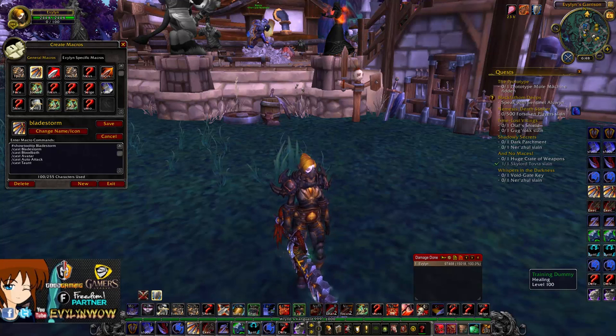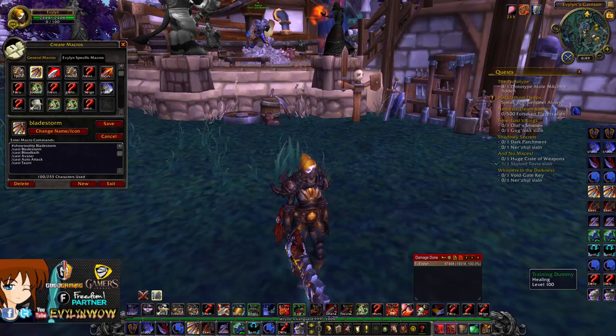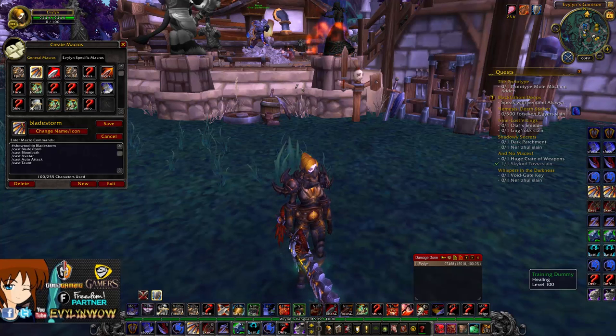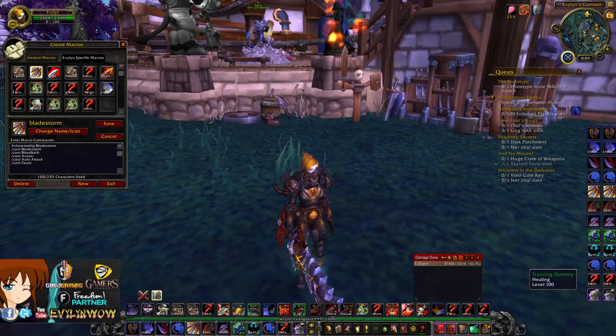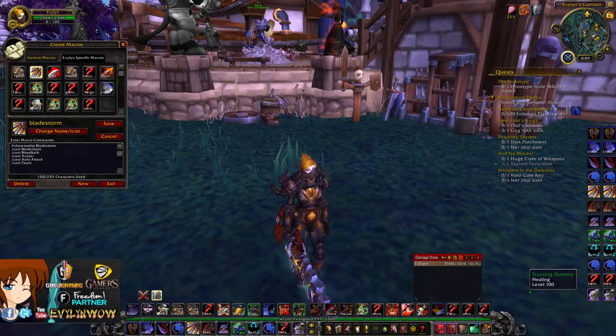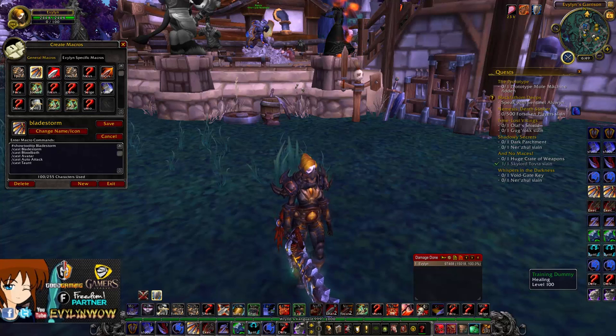Next is my Bladestorm macro. Part of this macro I have a taunt in it — I'll explain why in a moment. Basically this macro will use Bladestorm, Bloodbath or Avatar, and Auto Attack is in there because if you spam the button it will do auto attack damage you wouldn't normally get. The taunt is there because when you use Colossus Smash or Recklessness it switches you into Battle Stance if you're in Defensive Stance, and if you want to switch back to Defensive Stance while Bladestorming you can't for 1.5 seconds. But when it taunts, it forces you into Defensive Stance mid-Bladestorm.